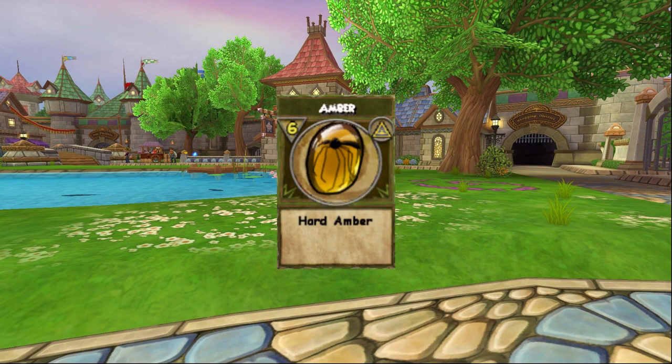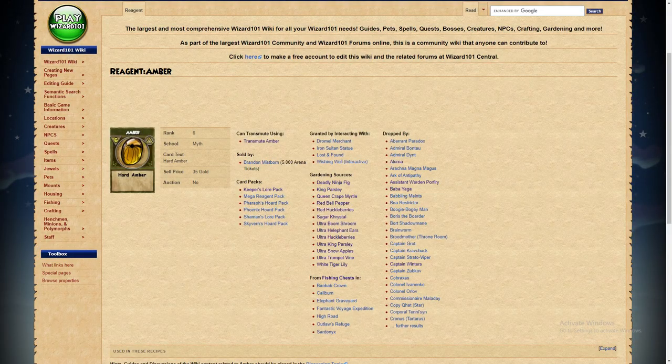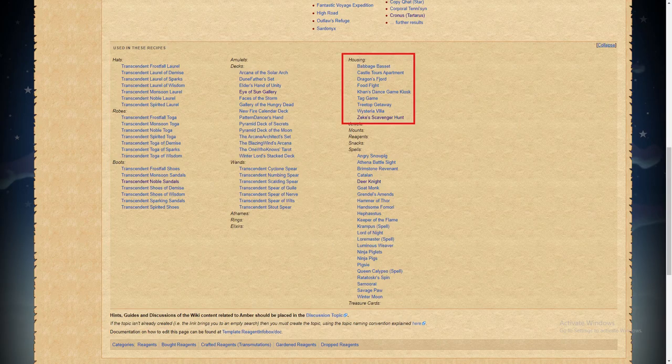Amber, the lifeblood of the Wizard 101 crafting economy. Everyone wants it, everyone needs it. But this unassuming little golden gem is by no means easy to get under normal circumstances. From its use in crafting high-level gear and houses to the ever-sought-after lore master spells, Amber is used for a variety of important purposes, and at some point, pretty much every wizard needs to get their hands on some.